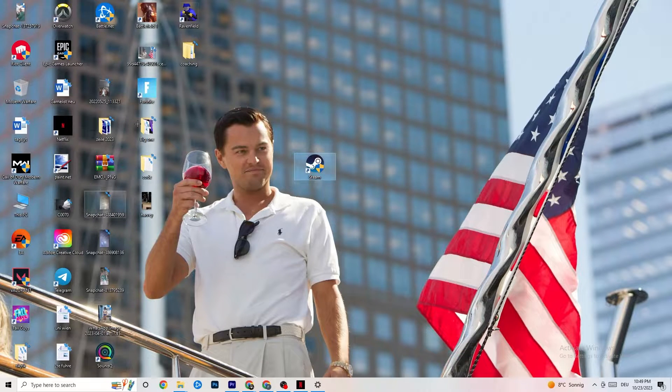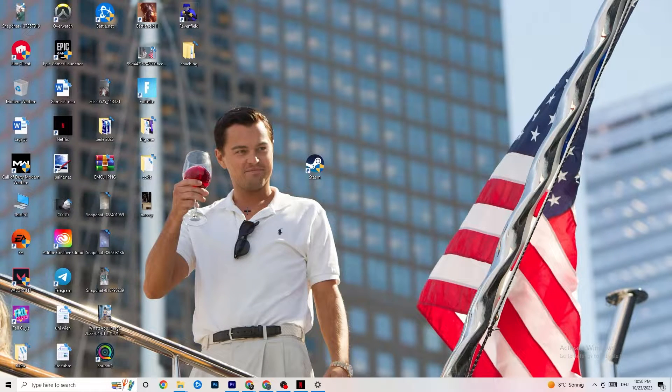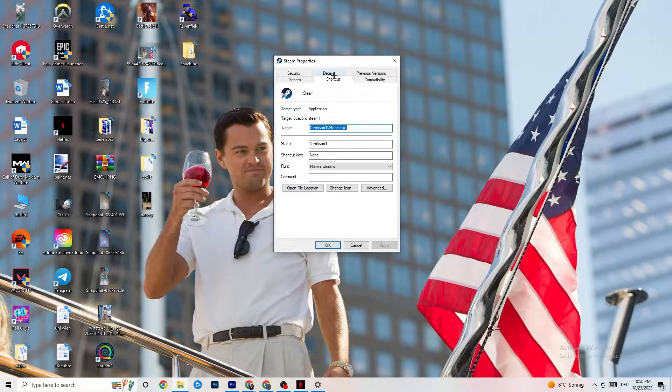Next, take your launcher shortcut — for me it's Steam, but it could also be Epic Games or EA. Right-click it and select 'Run as administrator.' This will launch your launcher with administrator privileges. Once it has started, launch your game through the launcher and try to fix it that way. If it doesn't work, close the game and launcher, then right-click the launcher again and go to Properties.